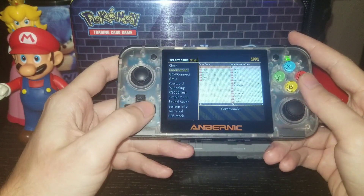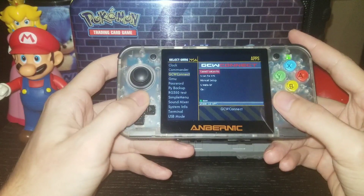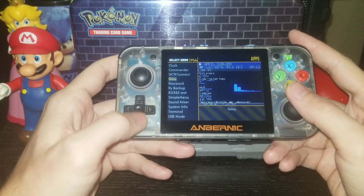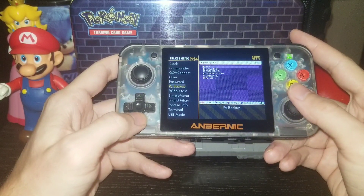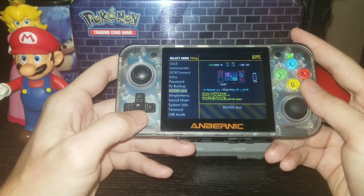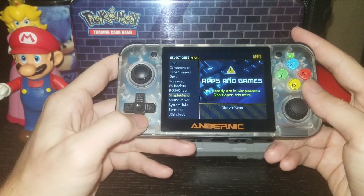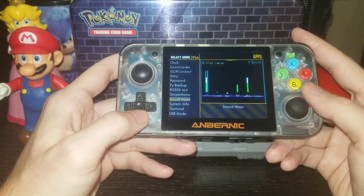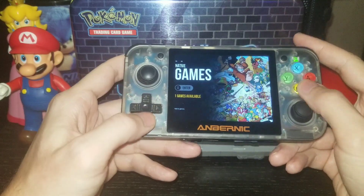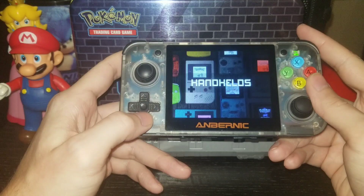Let's go back — apps and games, pretty much the same thing. Applications: you've got your commander here when you go into your files and stuff like that, clock, CCW connect — I think that was for the HDMI or something, I can't remember. GMU, Pi Backup, RG350 test to test your buttons and map the buttons. Simple menu, sound mixer, system info, terminal, USB mode — it's all the same.